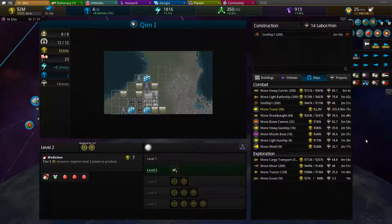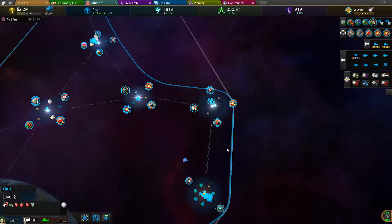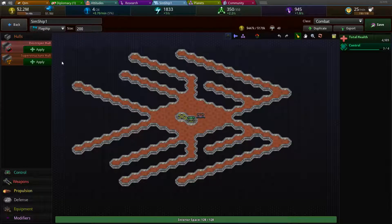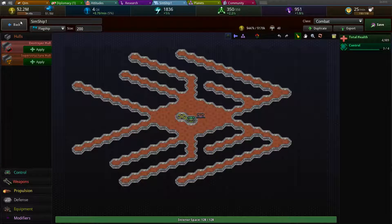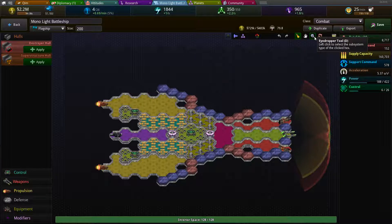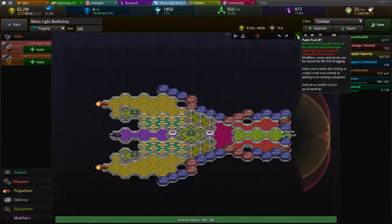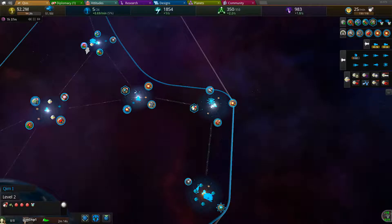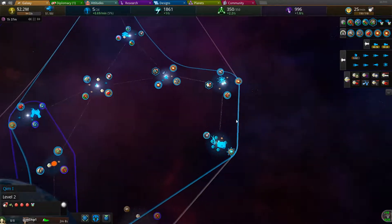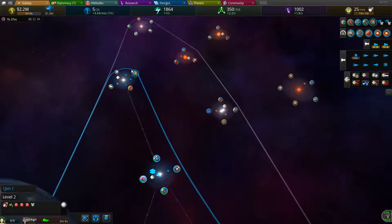Build another one. The only problem with these sim ships is that the way retrofitting works, you have to redesign the design itself — so I'll have to come up with a design on the fly. That gives me a few more minutes to build up now that they're not at war with me.